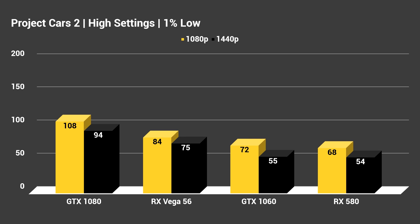Switching to the 1% lows: at 1440p, the GTX 1060 and RX 580 did come a little below 60, which we also saw in the side-by-side comparison, but not by much — the lowest I saw was around 55 or 56 FPS. It ran absolutely fantastic even for 1440p. At 1080p, none of these cards had 1% lows below 60 FPS, so great optimization yet again.